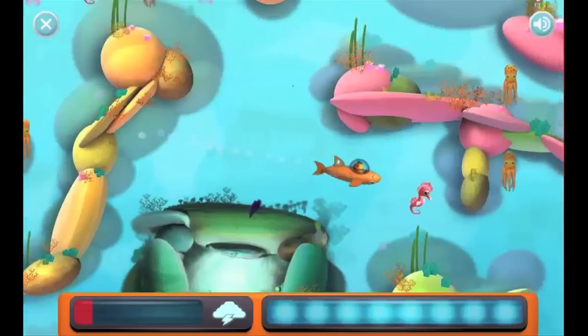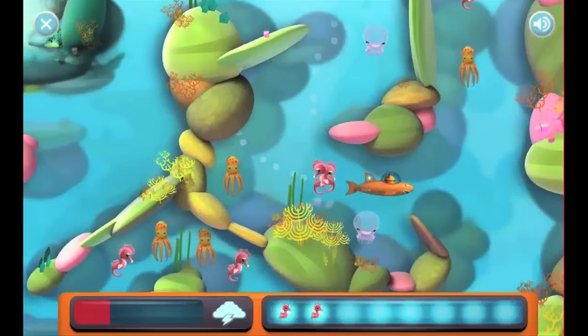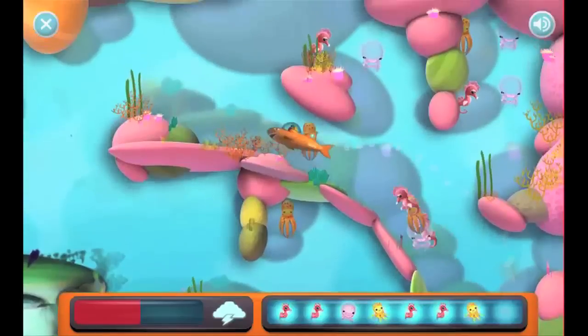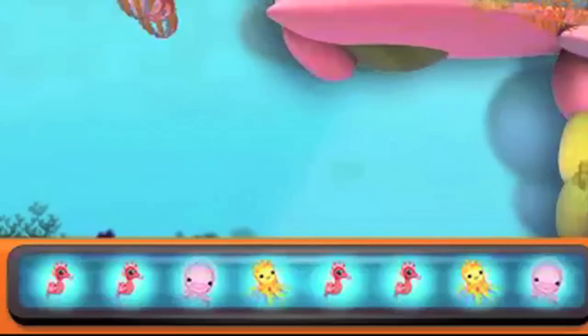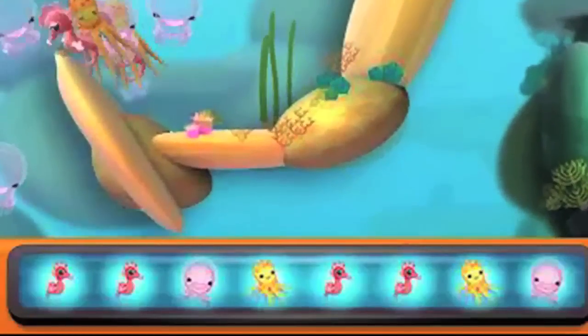You play as Quasi driving around this orange shark submarine while you're trying to save the animals and bring them back to shore and to safety away from the storm. You can see below that there's an animal counter showing you what animals you've collected. You can only collect 8 animals at one time, so be sure that once you fill up that bar you get them back home.